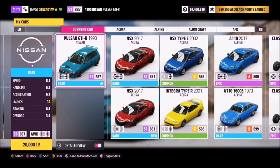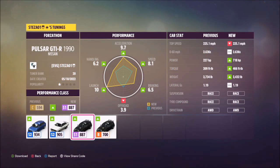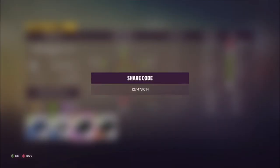This is it — it will set you back 20,000 credits, so it's dirt cheap, and I'm sure most of you guys already have one in your garage. I have also created a tune for you guys to use; it's called Forzathon and the share code for this one is 127 473 014. Hopefully this should help you out with all the challenges.